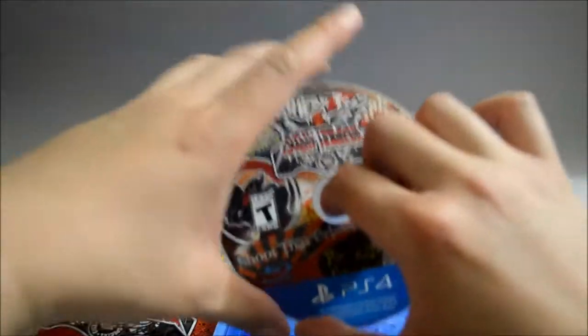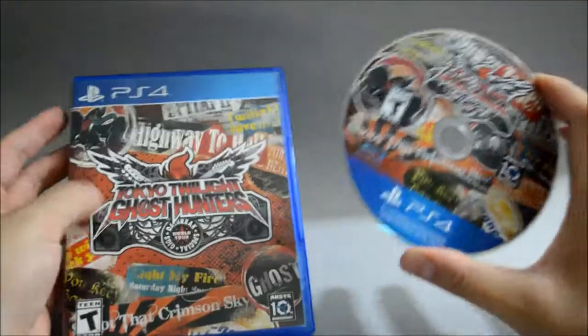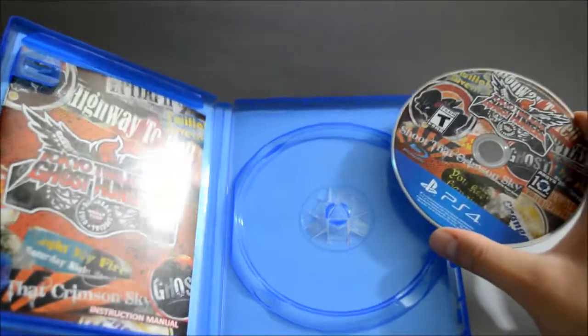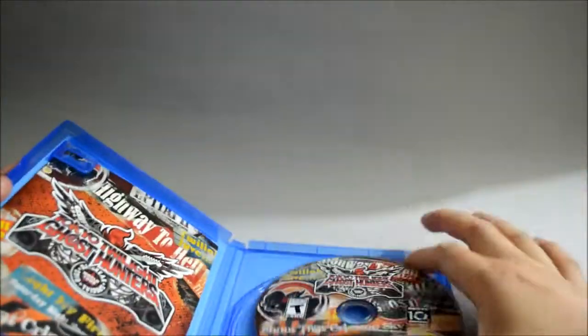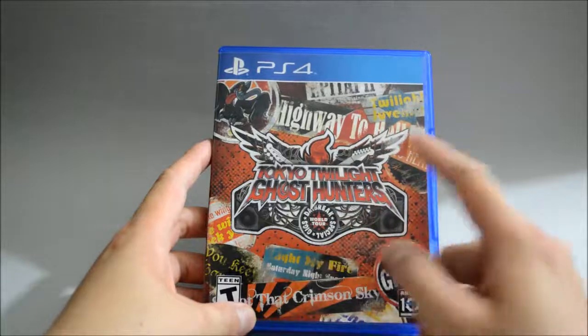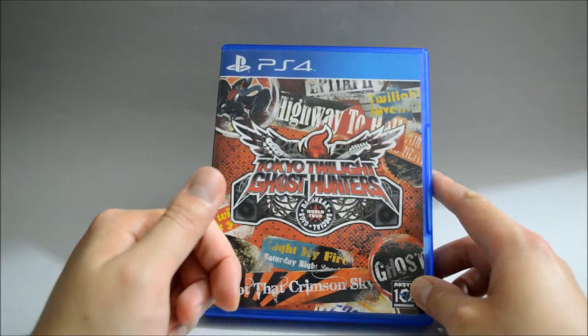Now let's check the game — here's the disc, and it's actually the same design as the cover. Behind the cover we see just blank space. So I think that's it for Tokyo Twilight Ghost Hunters Daybreak Special Gigs for PS4. Thank you for watching, and don't forget to subscribe for more unboxing videos in the future.